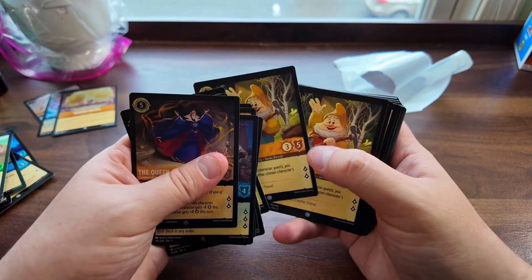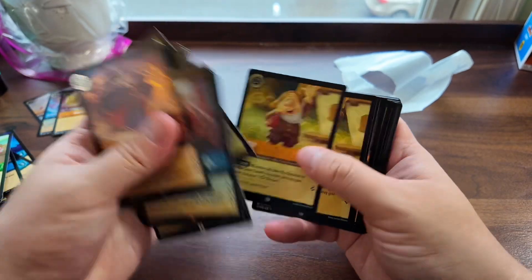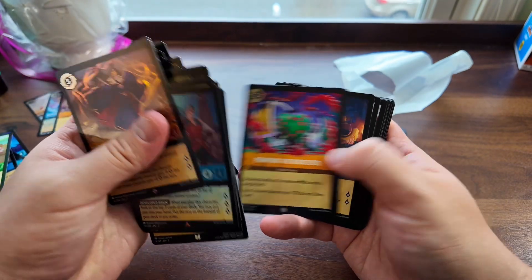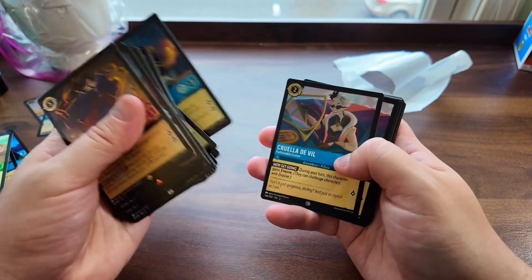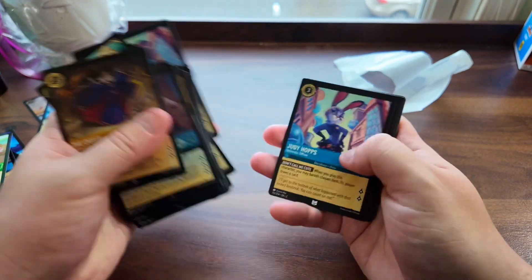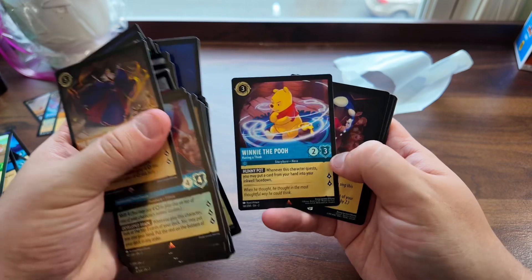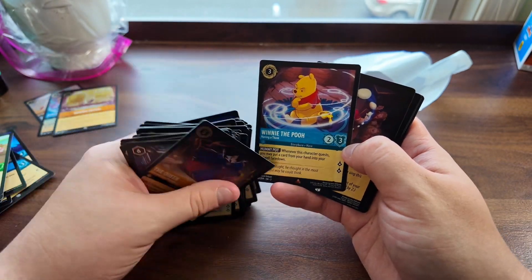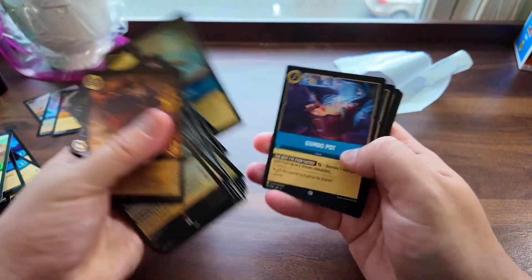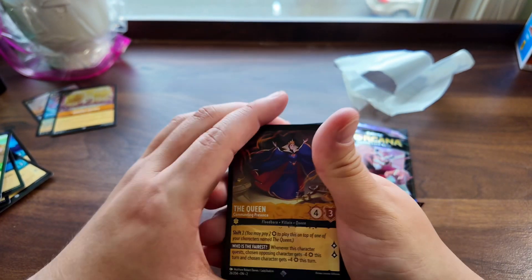Grumpy — I think I have that. Happy — I'm not sure, I don't remember off the top of my head. Lefou, Sleepy, Sneezy, Snow White, the Queen, Bell — I do have that Bell card. A few of those I believe. Cruella, Judy Hopps, Owl — I do have that. I like the Pooh one, it's kind of neat. And that looks like it will be it for the starter deck, so we'll move on to the booster pack.